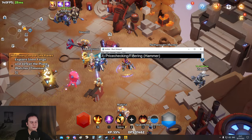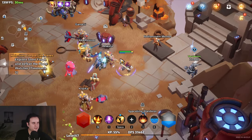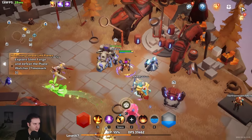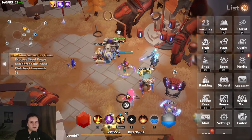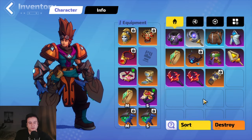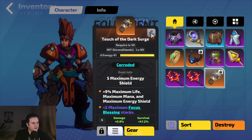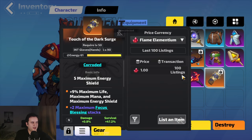Number three, and this is a big one, it has to do with the auction house and price checking. You don't have to go to the trade house every single time — you can simply price check an item right from your inventory. As an example, let's take my gloves. If you click on the item, you will see a hammer icon up top. If you click it, it will tell you how much it's worth.